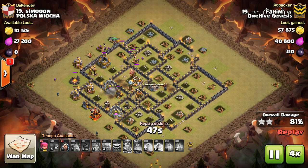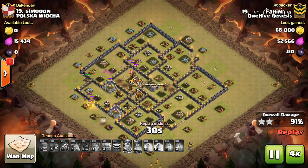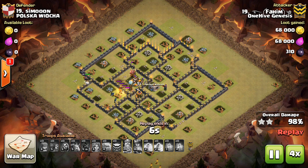Finally, if you want to wallbreaker your queen into a compartment, you don't always need to use a giant to tank for the wallbreakers. The queen herself can tank for her own wallbreakers if you let her get close enough, and this way you can save the 5 troop space.